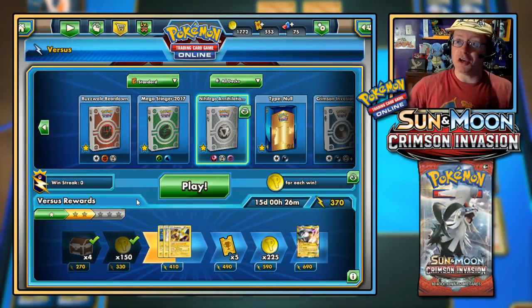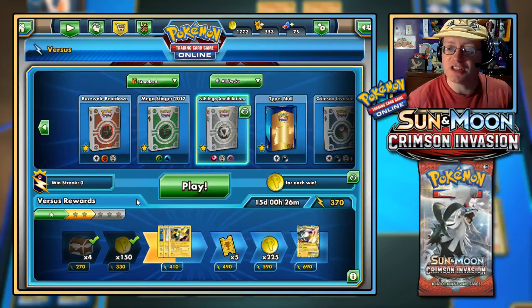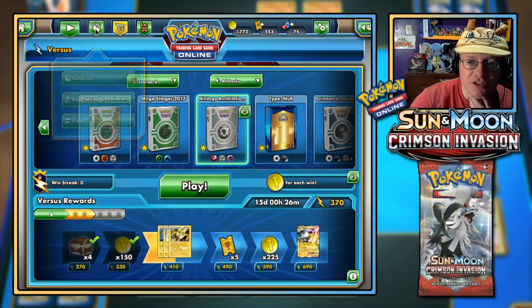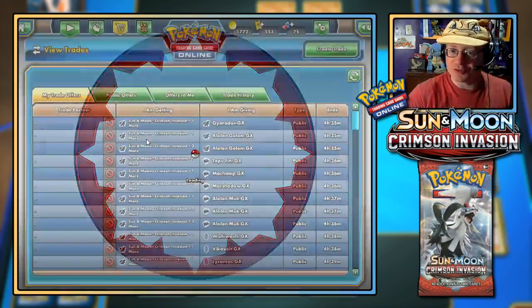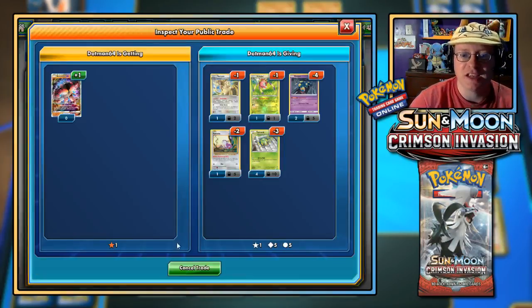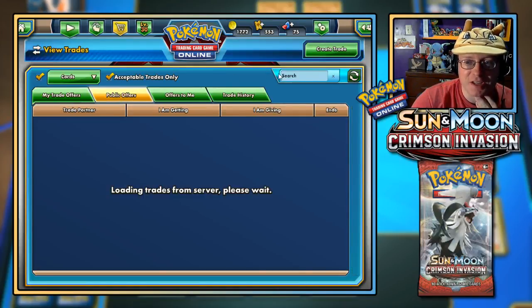Hello Nicholas — thanks for subbing! Anderson, you got three Gardevoir GX — very cool. Let me go back to the trades for a second. I want to see if any of my trades have moved. I'm trying to get my hands on some booster packs, Buzzwole GX — Silvally GX would be great too. Nothing yet. Come on — who's offering Silvally? Let me look for it.